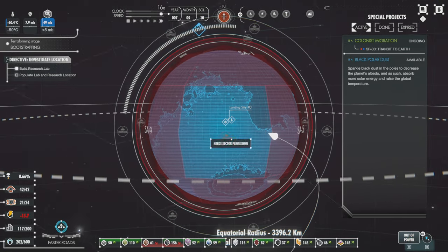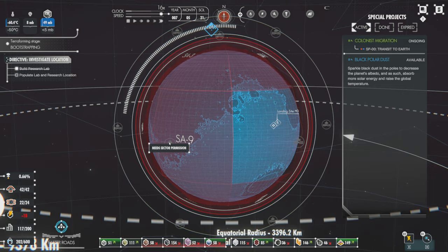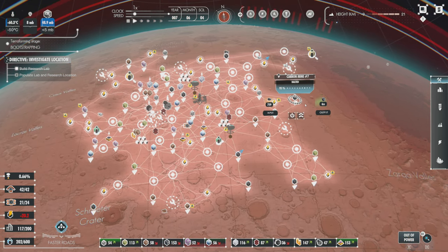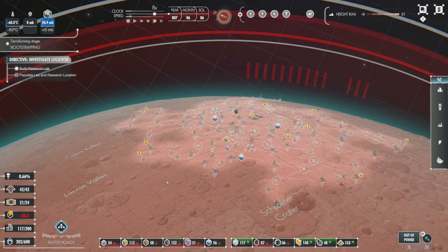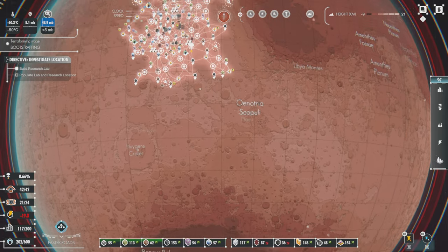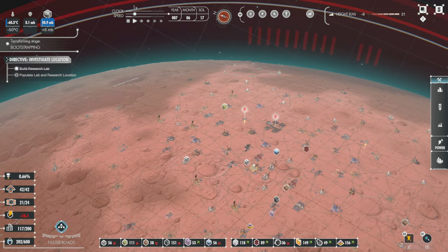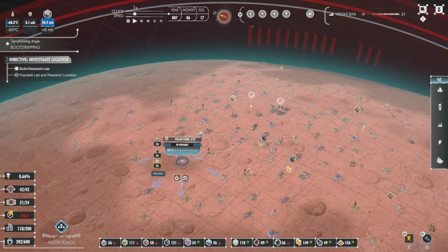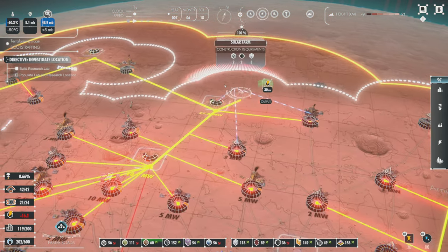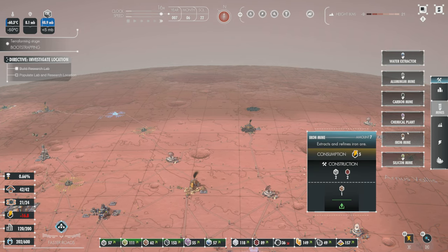You are limited in where you can build based on the sectors — I cannot build here without sector permission. In the sandbox game I was trying to go as fast as I could to see how far we could get, and we got pretty far, but I basically filled my entire section and couldn't go any further. There doesn't seem to be any way to unlock an additional section, and I think it's kind of a pre-release gatekeeping mechanic — trying to keep people from going too far before it's released.